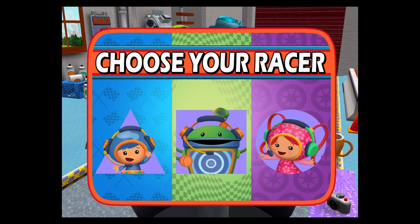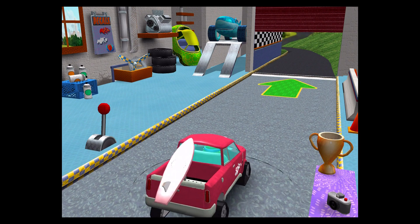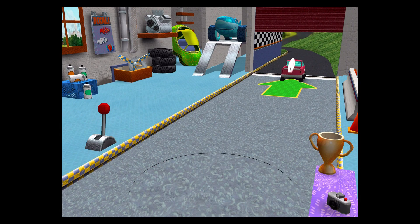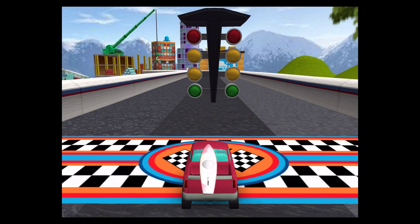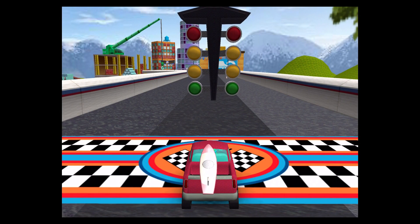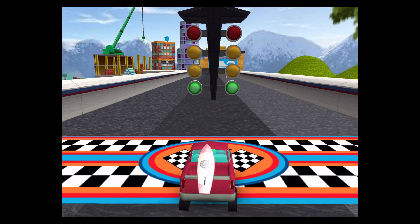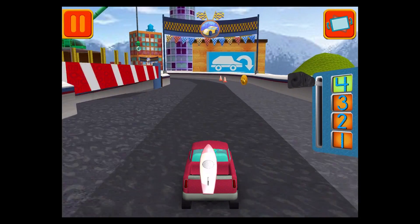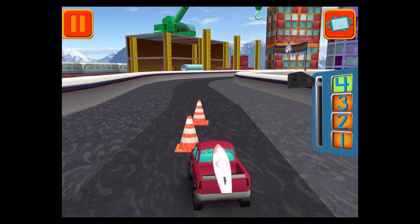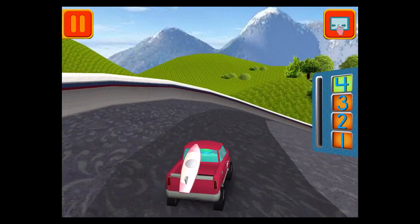Choose your racer! Let's go! It's time for the big race. Collect coins to earn special prizes. Watch out for things on the road that can slow you down. Swipe left or tilt side to side to steer your car. Swipe this lever to speed up or slow down.